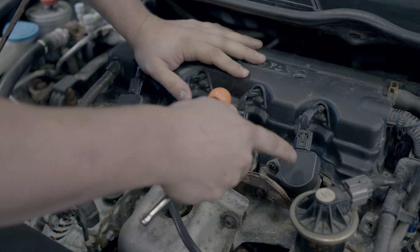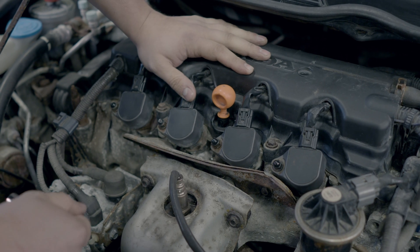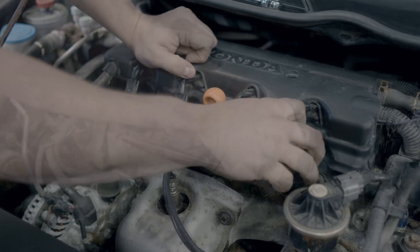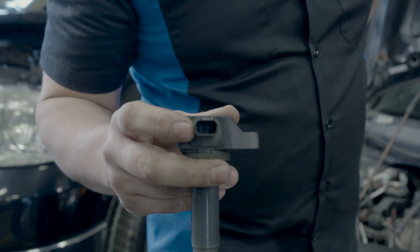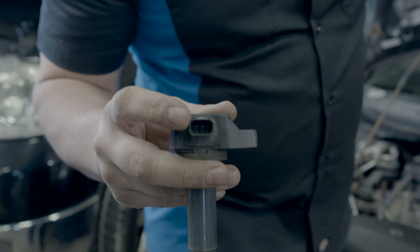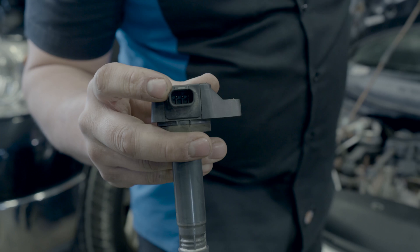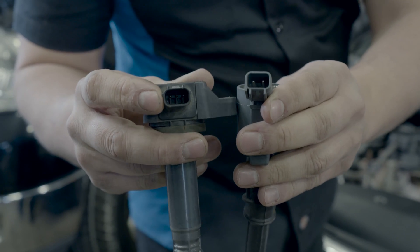Alternatively, you can take the coil completely out of the engine and test the resistance with a multimeter to determine if the coil is good or bad. When measuring coil resistance, look at the plug first to determine what style of coil you have — this one has three pins and this one has two — as the method you use will be different.